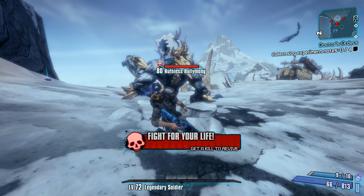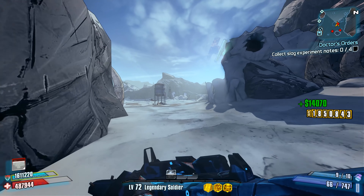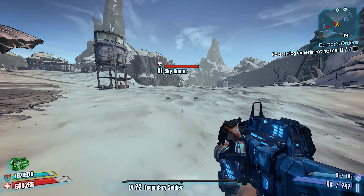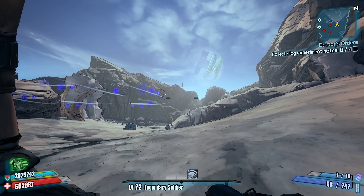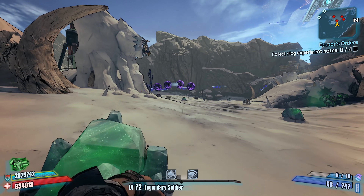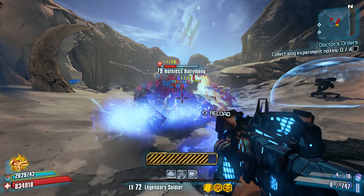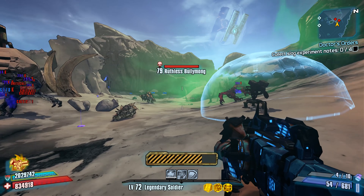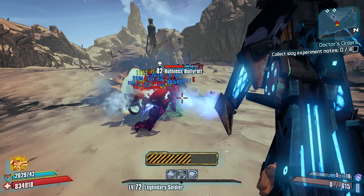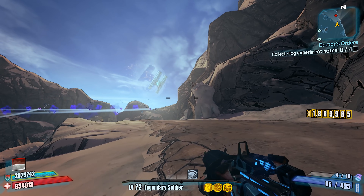The Yellow Jacket is fairly good on all characters. Maya can make great use of it thanks to her Cat Class Mod. Axton can make great use of it because he can boost its damage with Grenade Damage bonus. And you might be able to use this weapon on Gaige due to some of her skill synergy with Shock elemental weapons. The only real downsides are the Shock elemental exclusivity and the nature of how the projectiles move — they can be a little awkward at first, but you'll eventually get used to it. If you would like a Yellow Jacket, you're going to have to defeat an enemy named Jackenstein, which you will encounter towards the very end of the Hammerlock DLC.